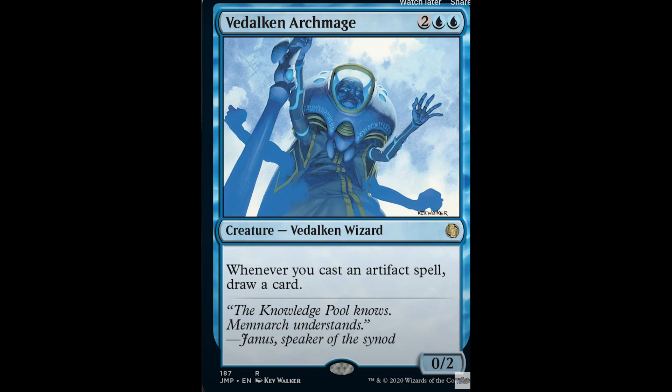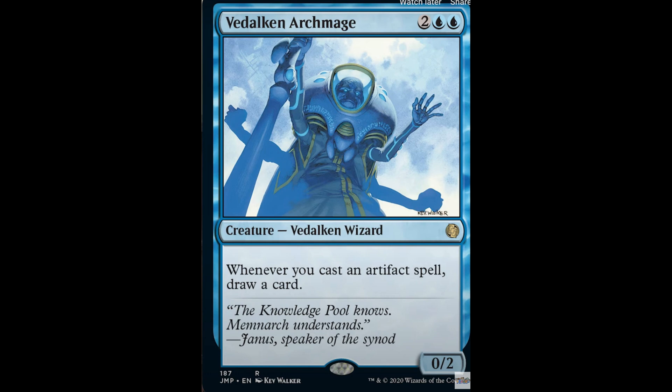You're going to see a lot of reprints from these — rare and also mythics. Scarecrow: costs 3, it's a 1/2 artifact creature. Ability 1: sacrifice, draw a card. Ability 2: costs 4, tap — return target artifact creature card from your graveyard to the battlefield.